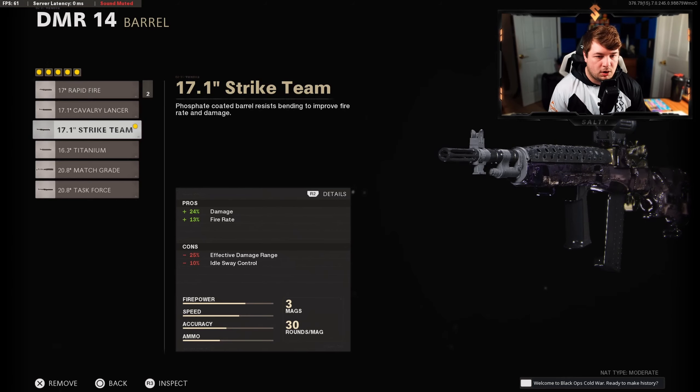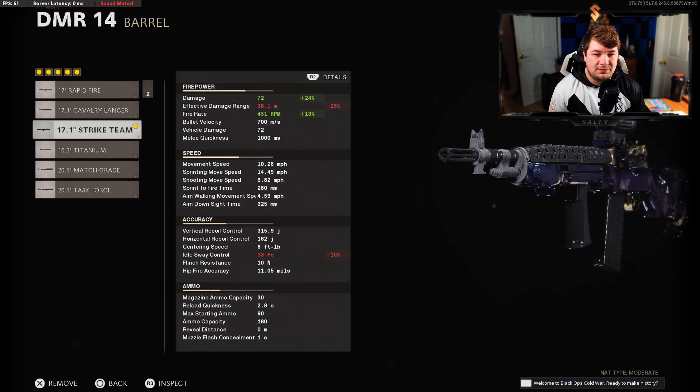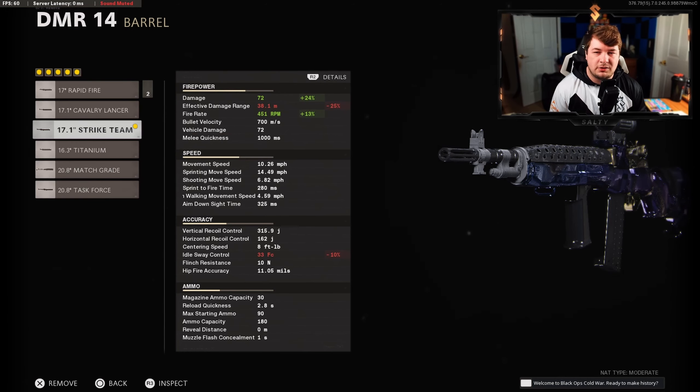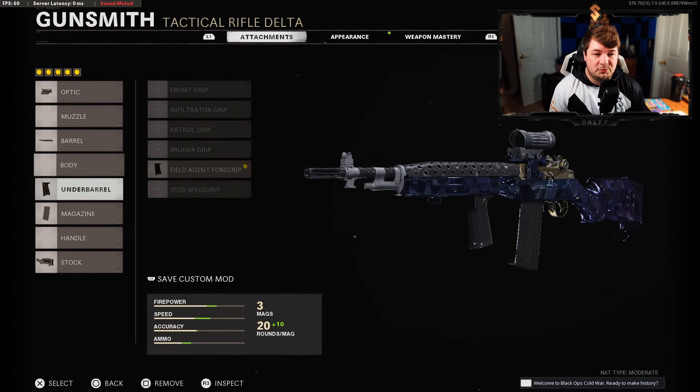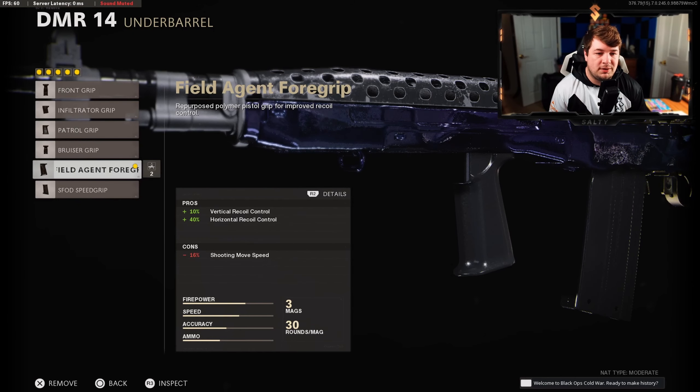For our barrel, I have the 17.1 inch Strike Team. Much like the Type 63 that you guys saw yesterday, this gives us damage and fire rate. This gives us significantly more than the Type 63 — I believe it settles at 72, which is technically less, but it really does significantly help that two-shot potential. That plus 13 fire rate also helps considerably.